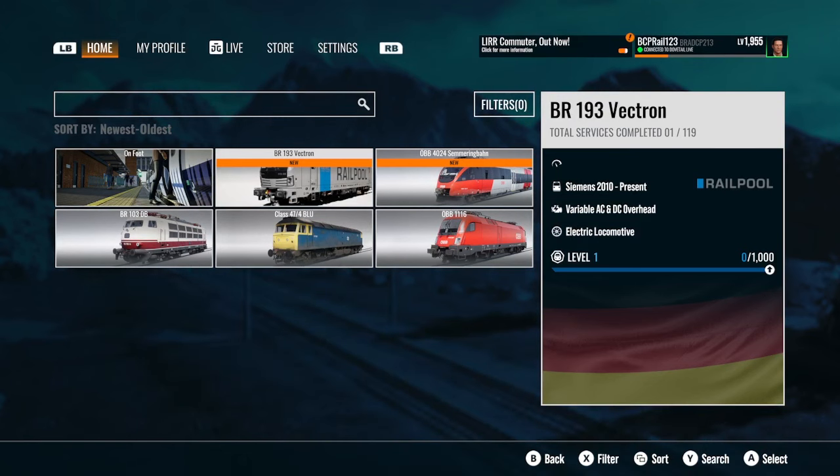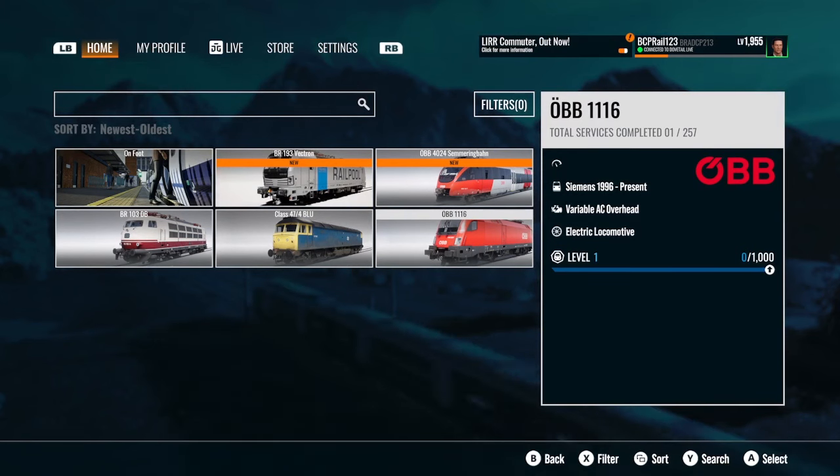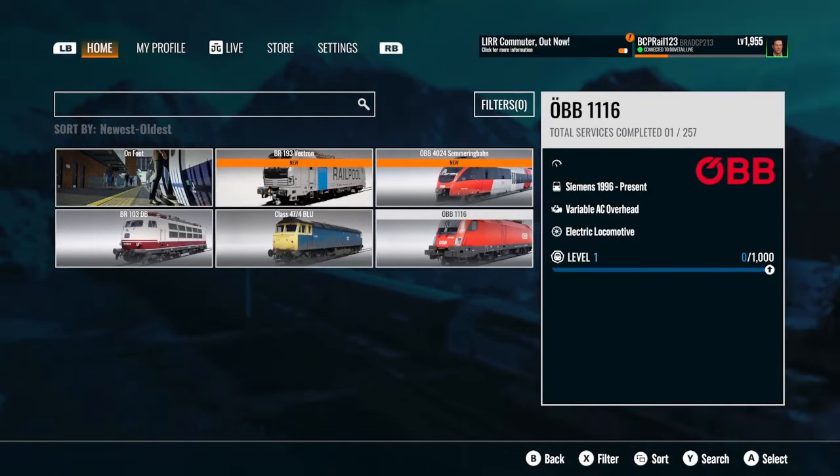Fixed an issue with flickering textures at manual junctions. Fixed an issue where training hints were not localized. For the FUN FUN 6: reversed the screen brightness buttons. Fixed an issue where the load passenger doors objective in the OBB FUN FUN 6 passenger junctions would be correct. Fixed an issue where the PZB would cause the AFB to lower the target speed — AFB will remain at 160 after a 100 Hz influence if the player manually brakes below 80.